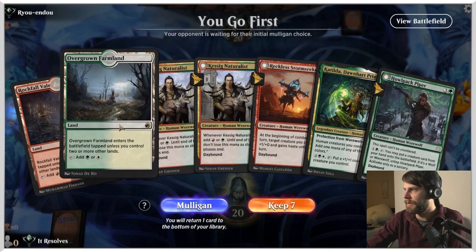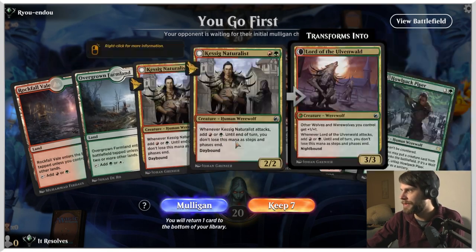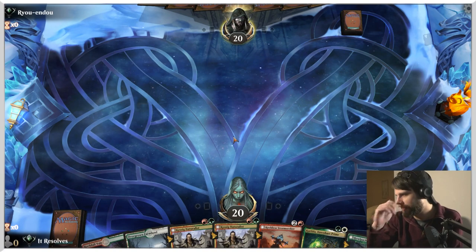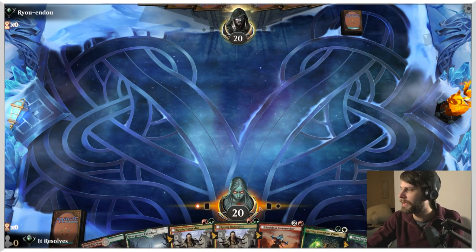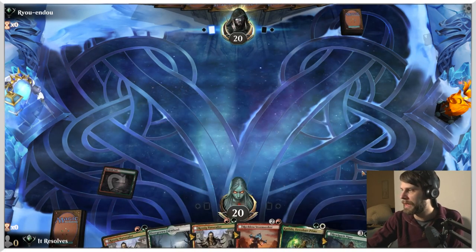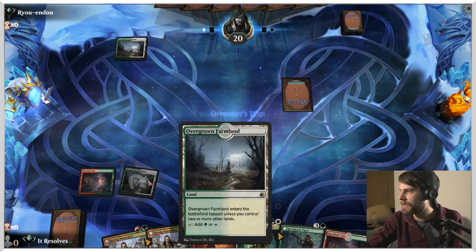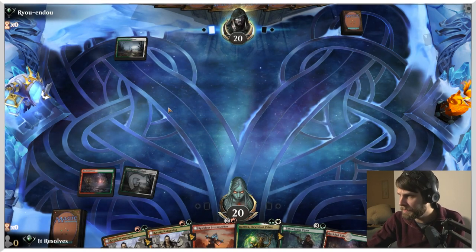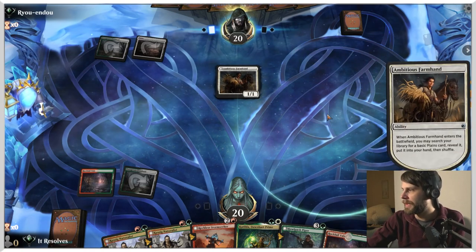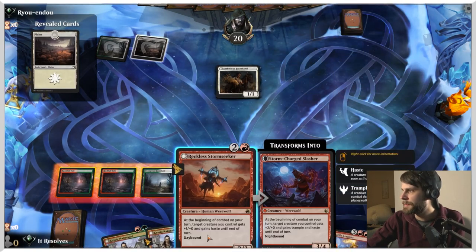Here we are for game number one. There's a bit of a rough start on the land side of things, but it actually has so much potential. I don't have super high hopes but we're going to do the best we can. I think we might be able to make something happen. Let's go for the red land first — if we happen to get a Spike Field Hazard, it allows us to play that if we need to. From here on out, these lands are going to come into play untapped, which is very relevant.